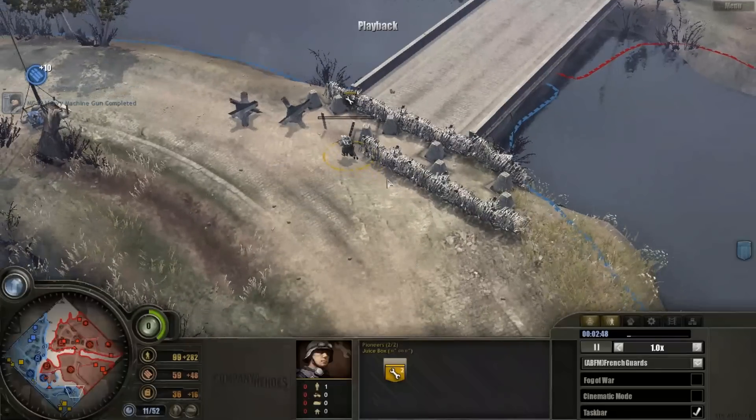We've done a great job with pretty much controlling this island. I've got some heavy grenadiers actually. We've done a great job so far with actually starting to reinforce and hold this area. I'm going to get a creek barracks — that'll give me access to grenadiers.